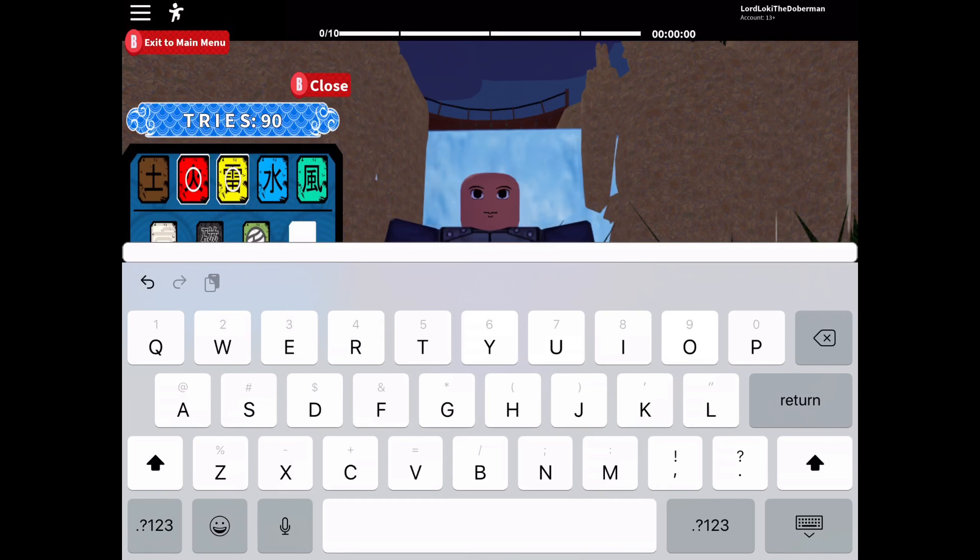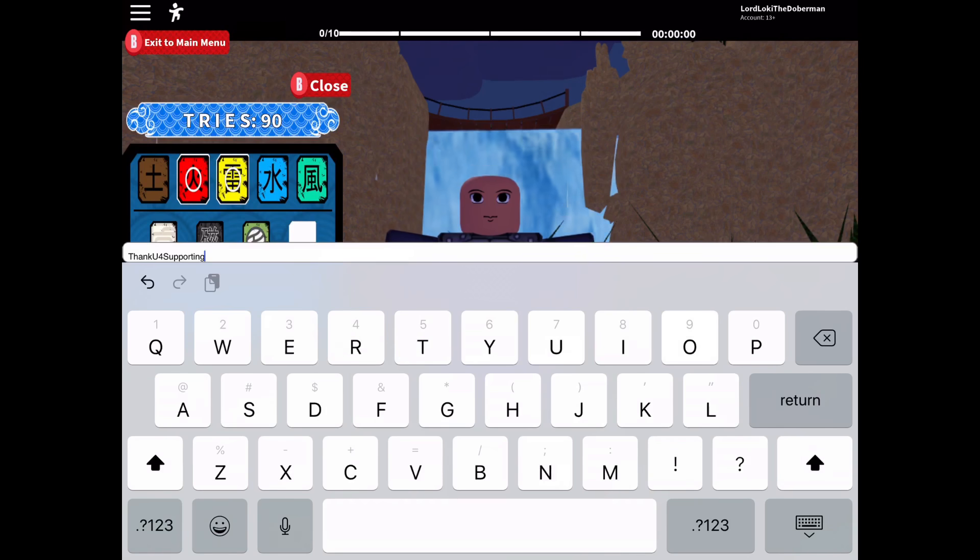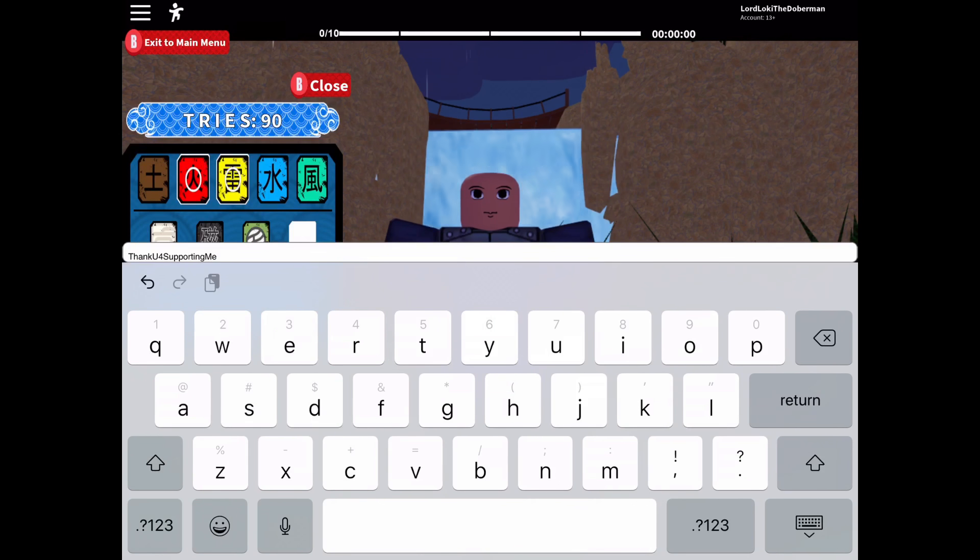The next code is 'ThankUForSupportingMe' — ending in an exclamation mark. It's capital T-H-A-N-K, capital U, the number 4, capital S-U-P-P-O-R-T-I-N-G, capital M-E. You can pause the video to type that in, then enter with an exclamation mark. This one should give you 50 tries.